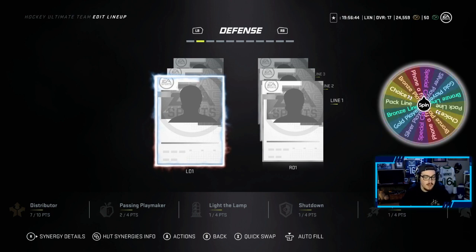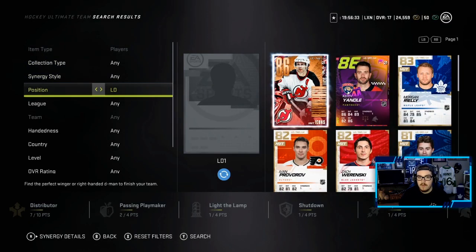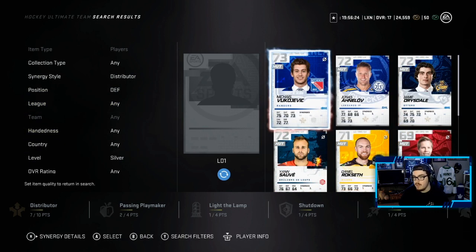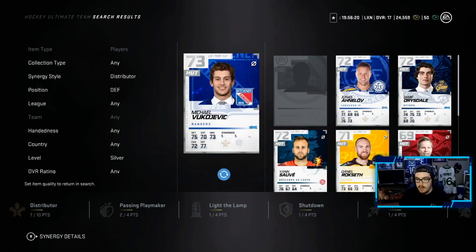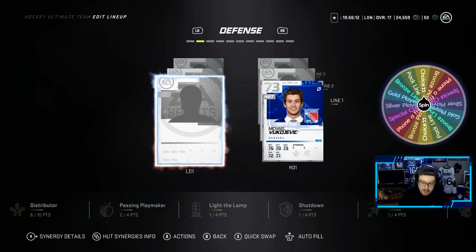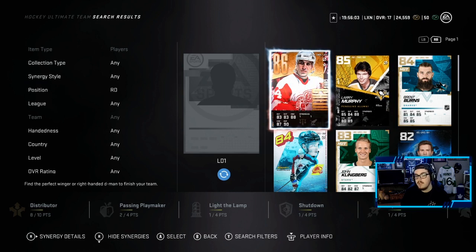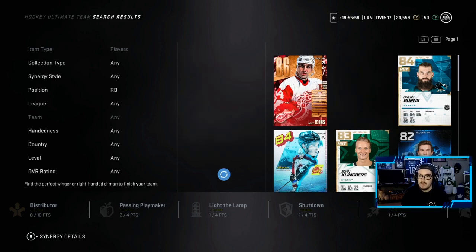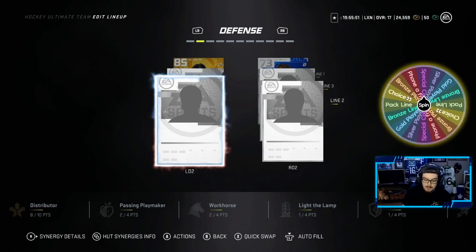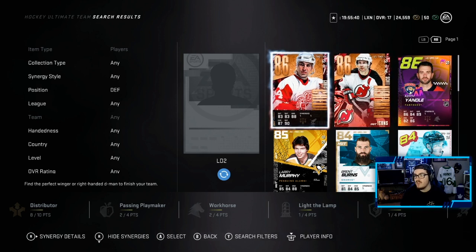Spinning for the first-line defenseman — we get a silver player. Looking for silver players with distributor since we're a couple short — we have plenty, so we go with the highest rated and move them to the right side for the off-hand. Spinning for the second defenseman — we get a choice. We'll go with Larry Murphy; he's actually really good. Moving on to the second pairing — we get a special card, so gold defenseman. Anyone with distributor would be huge — going with Keith Yandle for the distributor synergy.